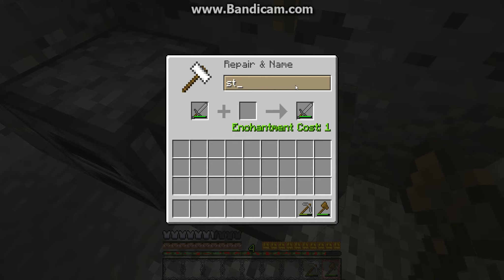Oh wait, I spelled stone wrong actually. Okay, I know how to spell it. So I got the enchantment now, but I leveled down one. That's bad.